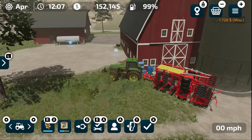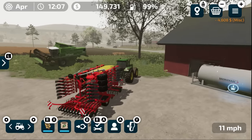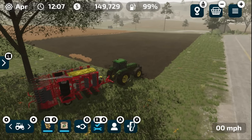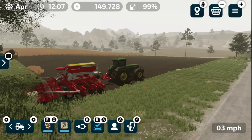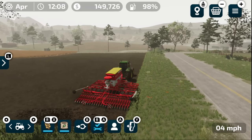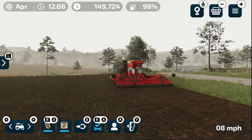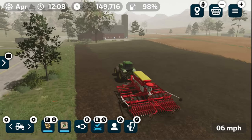The nice thing about this Pottinger over the old seeder is it's a direct drill — I don't need to cultivate beforehand, which eliminates the need for that extra tractor we sold. This is going to make life just a touch easier. We also get seed and fertilizer out of this — first-stage fertilization will happen during planting. Let's fill it up with seed and fertilizer — costs a bit, about $10,000 — and we're off. The harvester is still doing its job. We should be much closer to keeping up with it now.